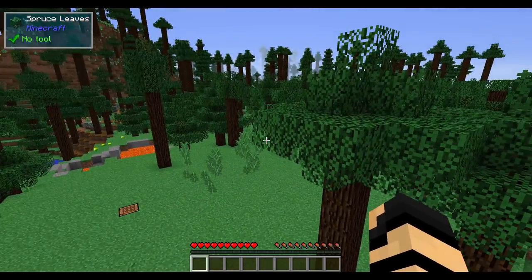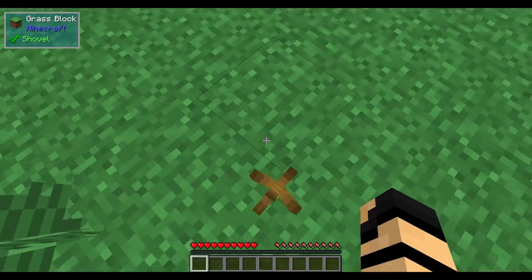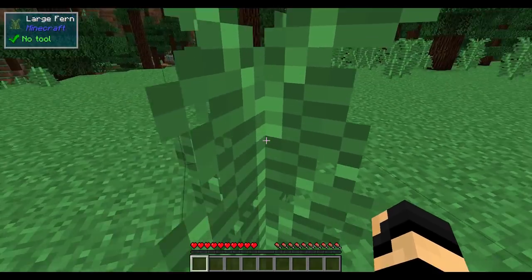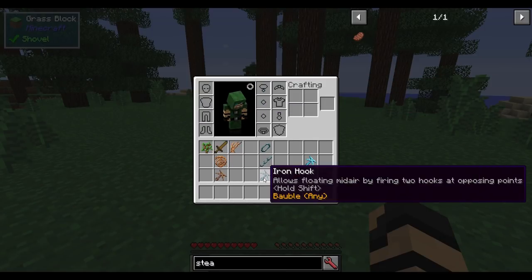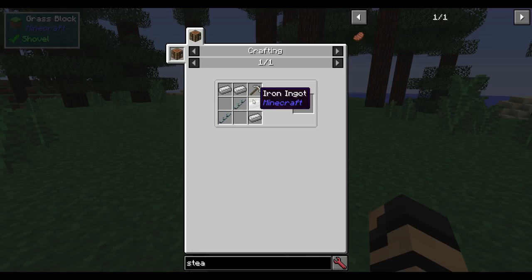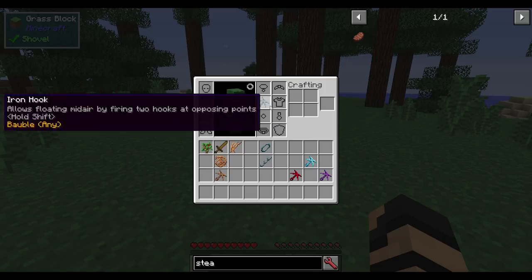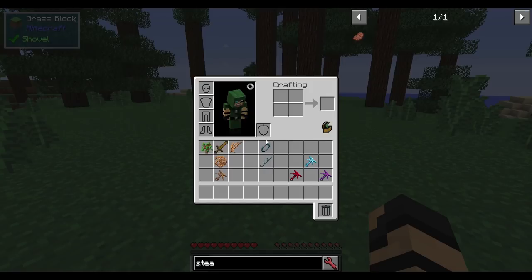If you have multiple hooks, you have multiple keybinds you can use. If you just want to disconnect one, you shift and C — shift and your keybind — and that should work just fine. If I remove this, I can put in an iron hook, which is made with iron chains, which are made from iron chain links, which are made from a bunch of iron. Six iron will get you all the chain links you need for your first set, but you're going to need two of those, a bit of iron ingots, and an iron pickaxe to do so.